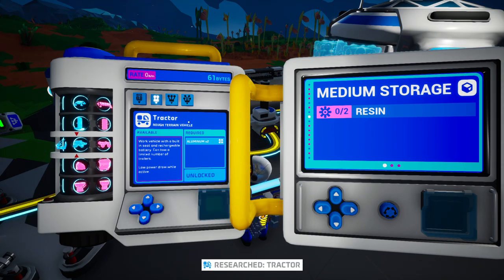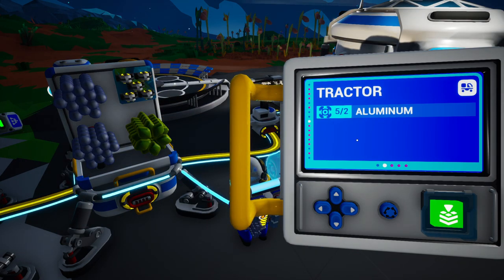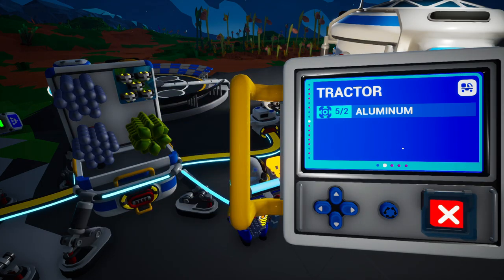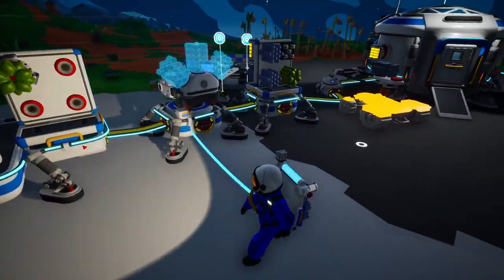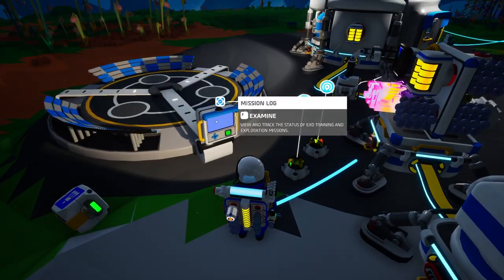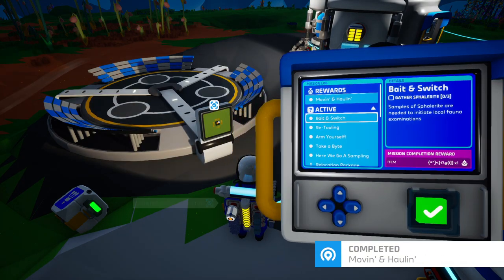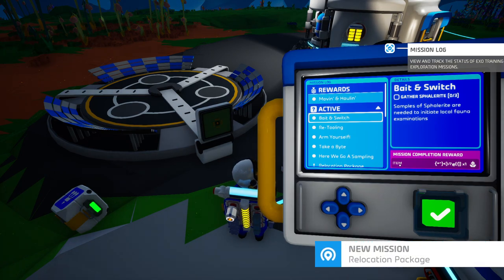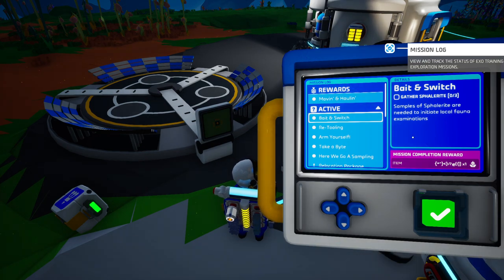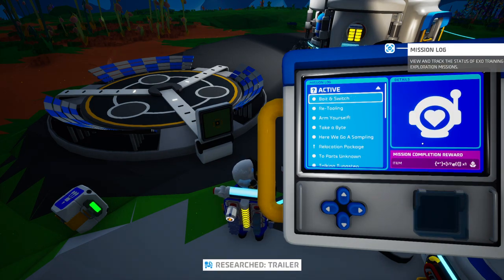Tractor requires two aluminum, and I am in the correct printer. Let's get that going. As soon as that's done we'll complete this mission — Moving and Hauling — which gives us the new mission Relocation Package. Moving and Hauling also gives us the schematic for the trailers.